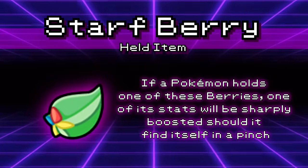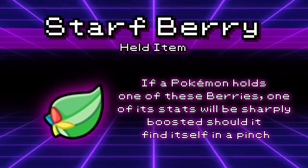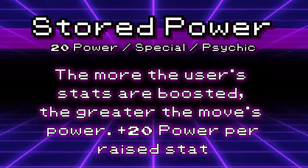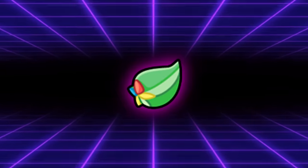The Starf Berry, when consumed, raises a random stat on the user by two stages. Really fun, but not terribly useful. It's not used in VGC all that often. Maybe you could use it on a bulky Pokemon that wants to click Stored Power — a psychic move that increases in power for each stat boost you have — but yeah, this is kind of just a bad berry.